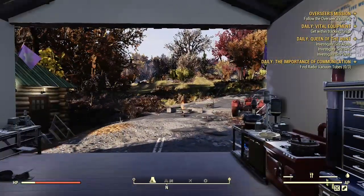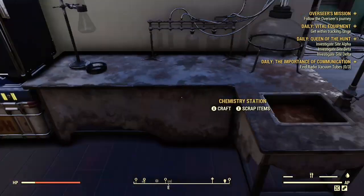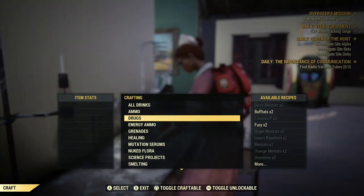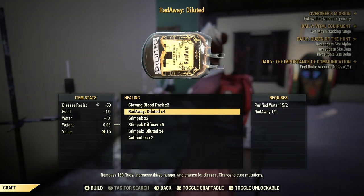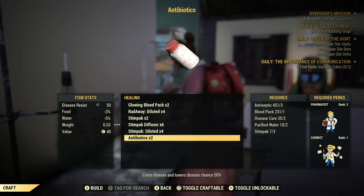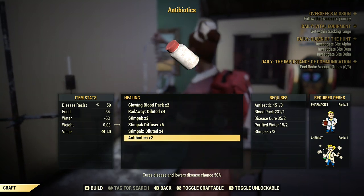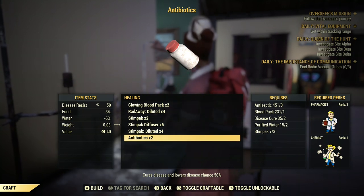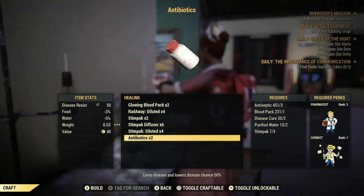Now the next thing I'm going to make is antibiotics. Let's see what we need for this: you need three Antiseptic, one Blood Pack, two Disease Cures, two Purified Water, and three Stimpaks.